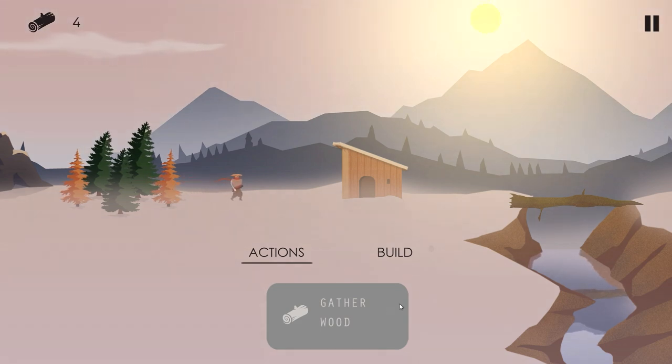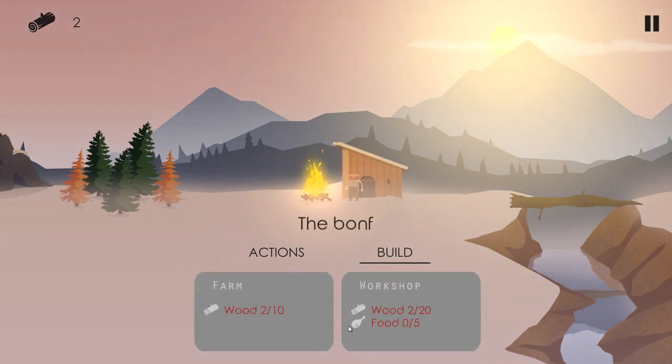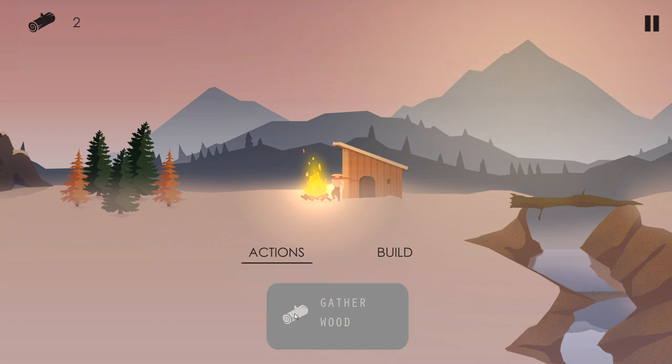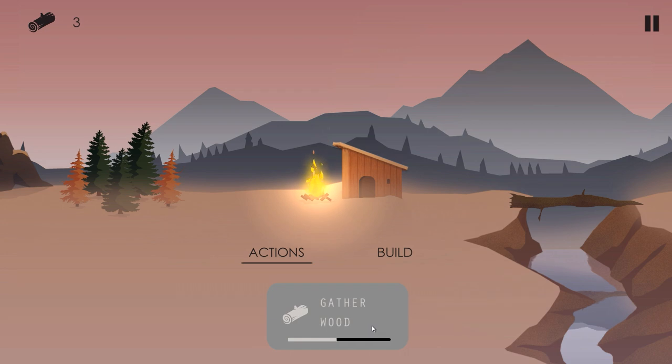Welcome back, this is Game Edge and we're going to be trying out Bonfires: The Forsaken Lands. This is a survival game and we're going to build a bonfire right away — we need to construct this to get more people in. We're going to build a farm, and there's a lot to get done. Enemies are going to come in to attack us, which is going to be a big problem. We'll try our best to survive every night. The art style is stunning in this game.